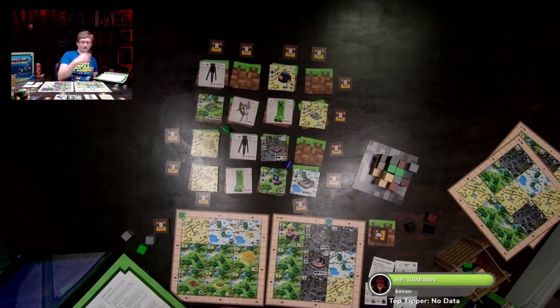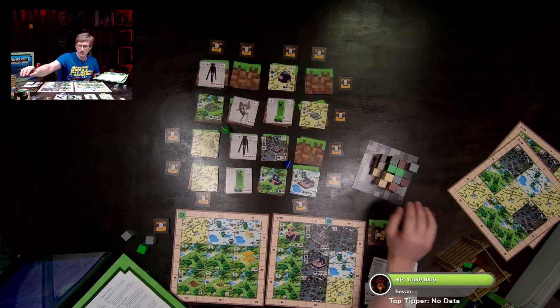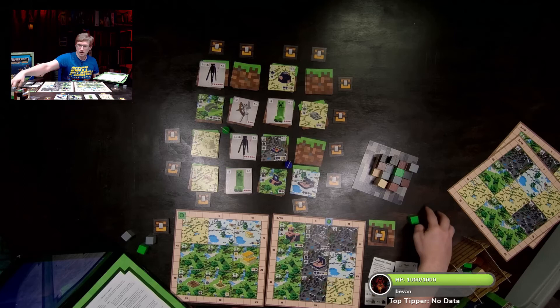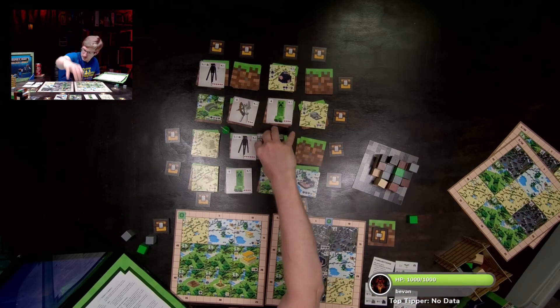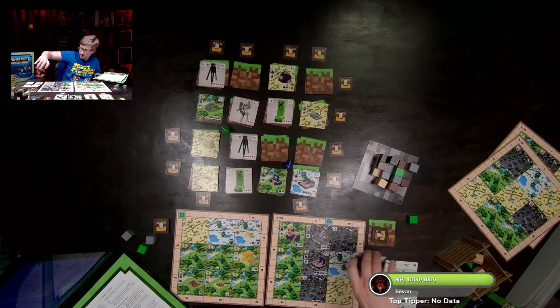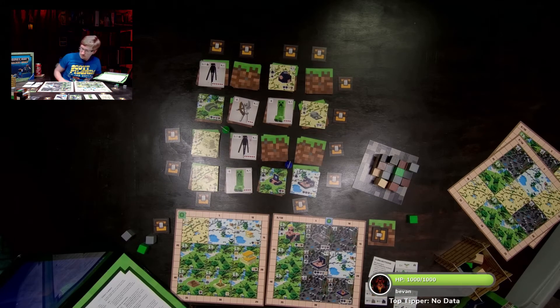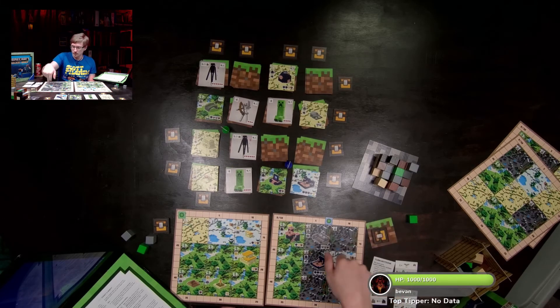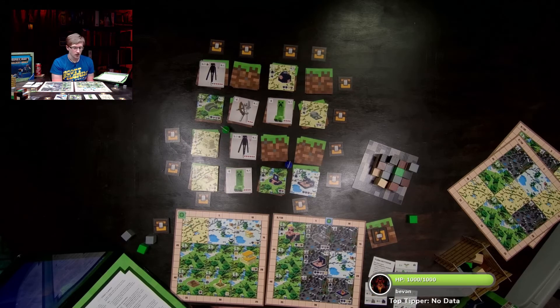I collected and moved — that's Armor Dude's two actions. Steve's turn: he grabs the stone and sand, uses those four blocks to build a new structure. However, I have a mob card that gives points based on the number of biomes I have, so I have to keep that in mind before covering any biome spaces. That was Steve's turn.